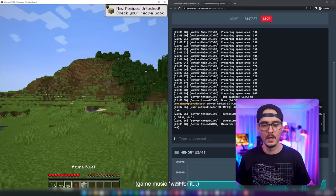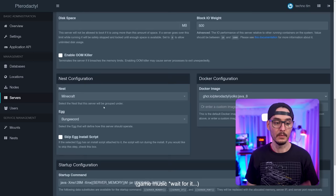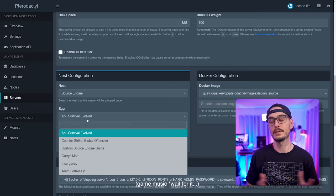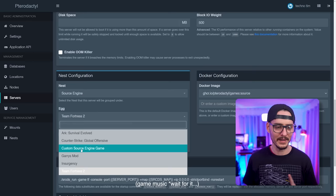Now let's create a different server. Let's go into servers and create a new one. We have a few nests here — under Source Engine, we can see many eggs: ARC, Counter-Strike, Garry's Mod, Insurgency, and Team Fortress 2. Let's go with Team Fortress 2. Name it TF2, assign the server owner, choose the node allocation — port 27001. Give it 4 gigs of memory.